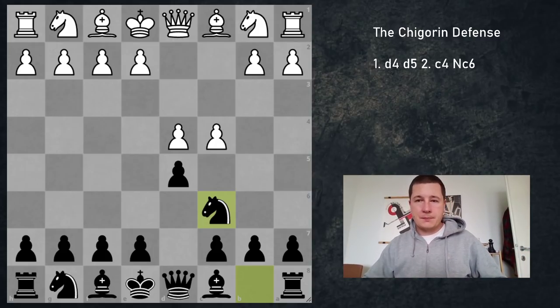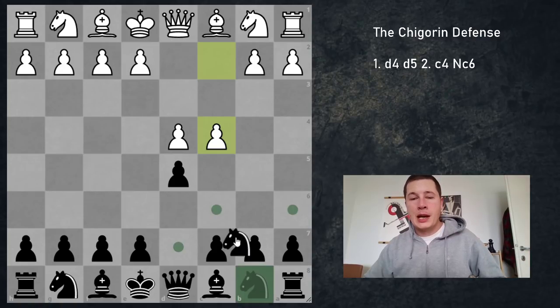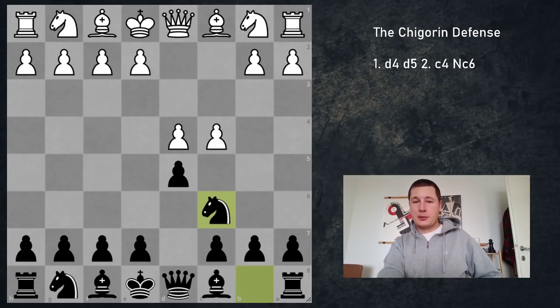After d4, d5, c4, of course e6 and c6 are the normal moves — the QGD and the Slav. And Nc6, if you see it on the board, it's either a very good player or a very bad player. This move makes no sense. If you try to consider the classical principles, this move is simply ugly and bad. However, it's not as simple as that.